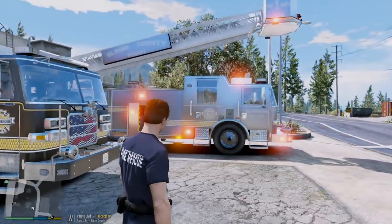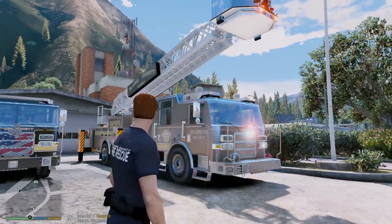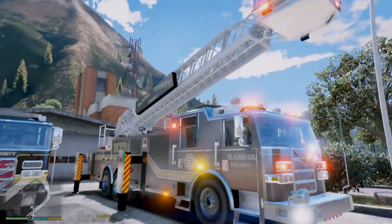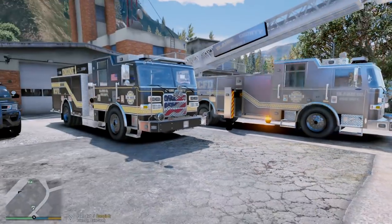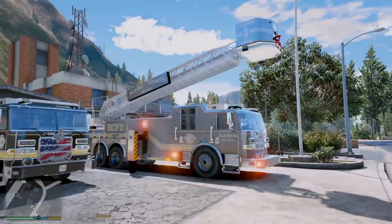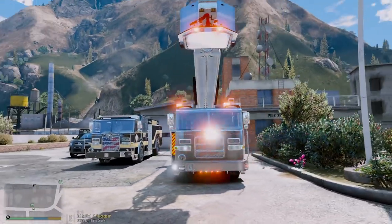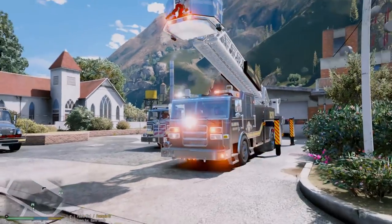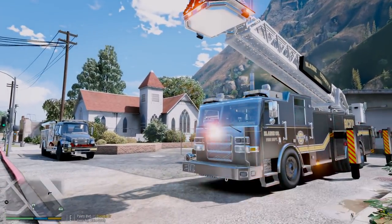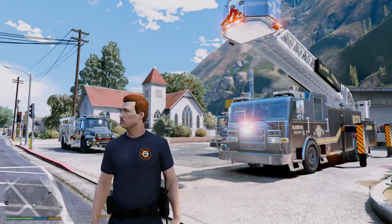We might run the engine today, maybe the ladder too — we'll see. Here we have Tower 1, which is going to be our ladder. Because of my graphics mod or something, Tower 1 is a little bit dull for some reason, I gotta figure that out. But overall it still looks amazing. We got the ladder up in the air just testing everything out, making sure it works properly — this pack looks amazing guys.